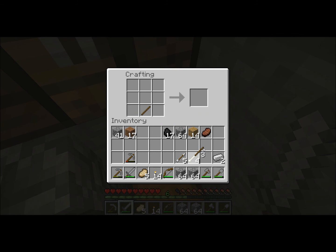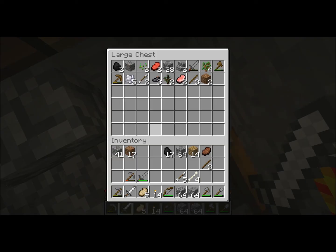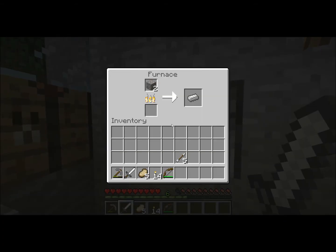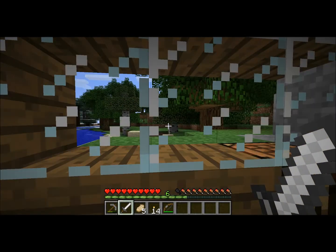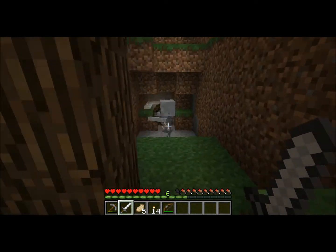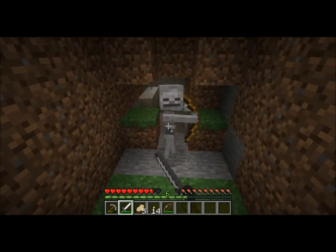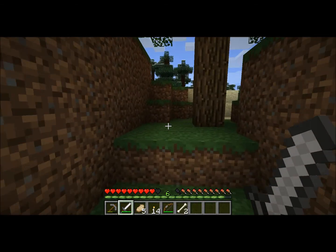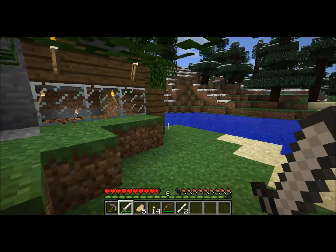When you cook up stuff you can also get experience. Now we'll replace our stone tools with iron tools! Iron tools are a lot stronger — it takes three hits to kill monsters with iron, rather than the four-hit kill with stone.